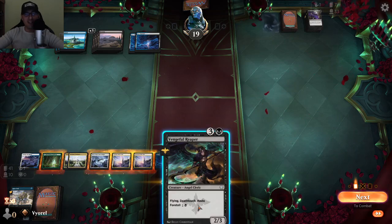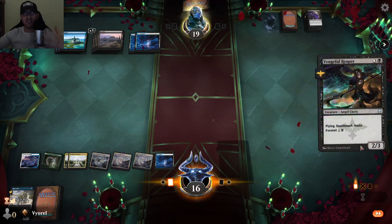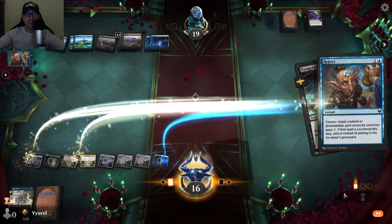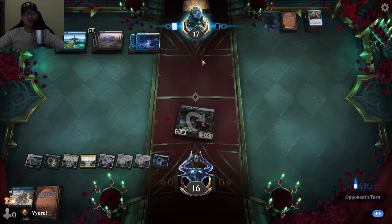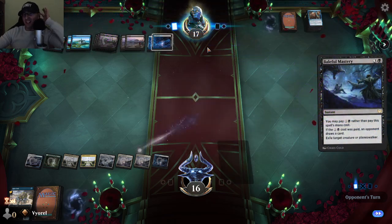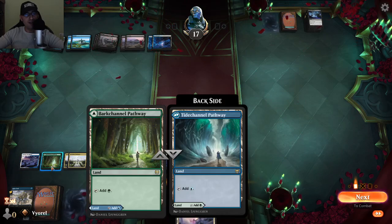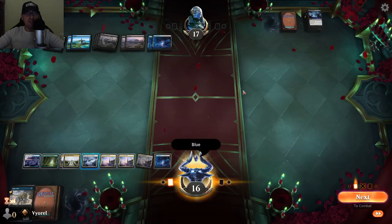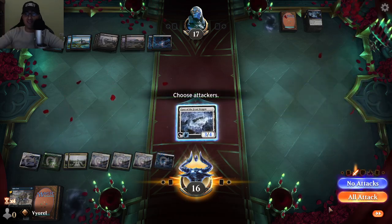I play a card with deathtouch, haste, and flying — a very good combination. My opponent tries to counter it but I auto-pay and attack. He can't defend properly. He could destroy my creature but nothing major changes. I go blue again and then activate Cave of the Frost Dragon — it's actually uncommon for me to attack twice in a row with it.